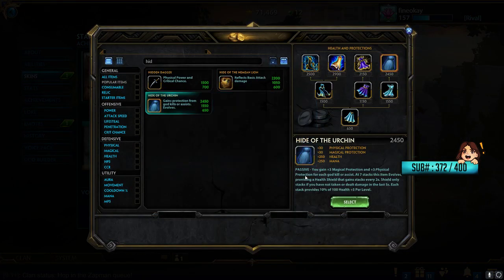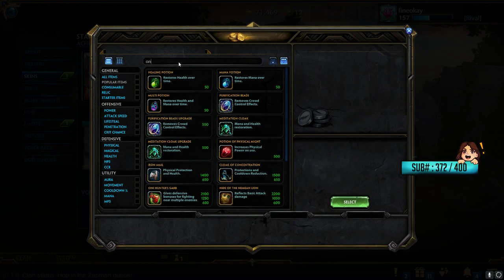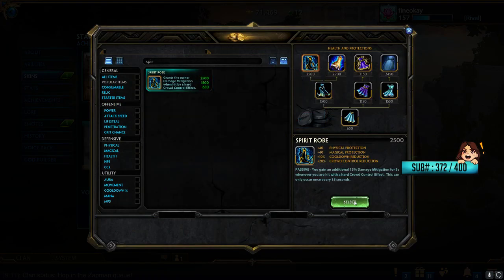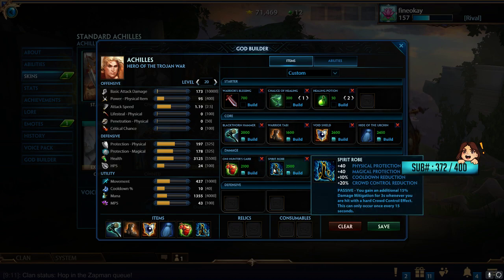As a fourth item, we're going into Urchin — still really good, consistent with last season. You definitely want to get it earlier if you can afford it since the stacks come quicker. Then if you need to worry about their magical damage — maybe they have double guardian plus a mage, a magical jungler, or their mage is really focusing you in team fights — Oni's is really good. We round it off with Spirit Robe, because damage mitigation items are still great. Base protection and health gets shredded really easily with all the tank-shredding and effective health percentage items in the game.